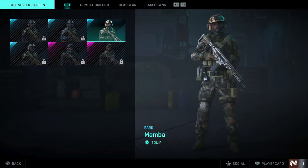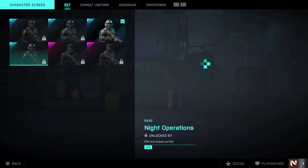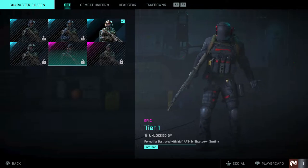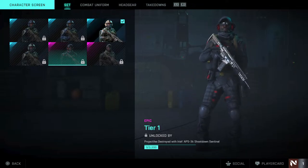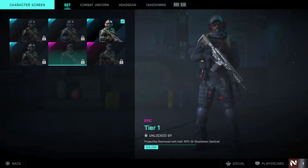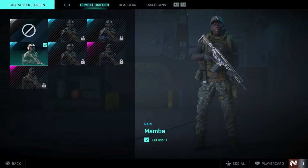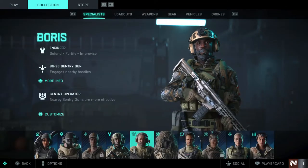Irish's skin 'Naval Eyes' looks pretty awesome. There's also 'Night Operations' and a tier one skin requiring you to shoot down 3200 APS-36 sentinels. We'll see how hard that actually is. The last skin looks pretty awesome too - good detail overall, and again you can mix and match them.